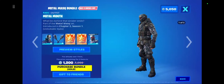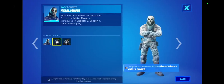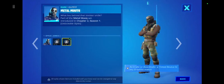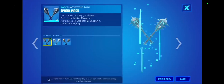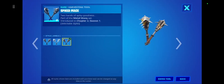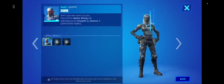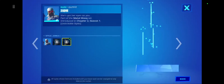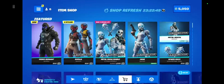We got Zadie back in the item shop. Metal Mouth right here comes with the Arctic style and the jungle style. We got the spiked mace with Arctic and jungle styles, and then Zadie in Arctic and jungle style as well.